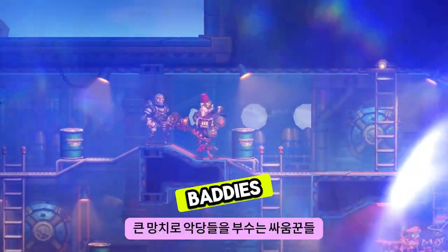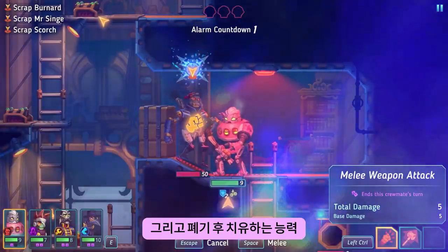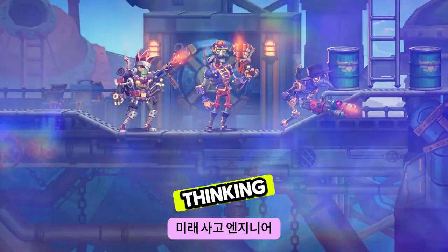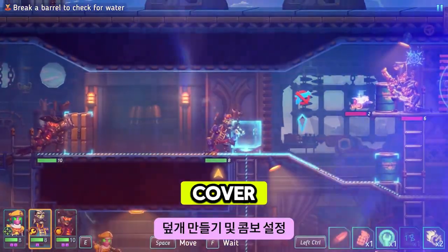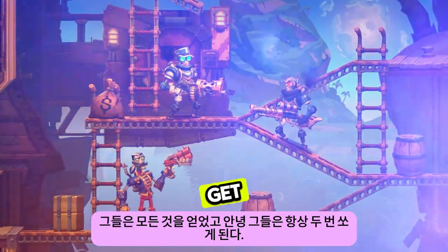Brawlers break baddies with huge hammers. With thick armor plates and the ability to heal after scrapping foes, stopping is not a part of their program. The forward-thinking engineer both weakens their enemies and supports their steam mates — healing, creating cover and setting up combos. They got it all. And hey, they always get to shoot twice.